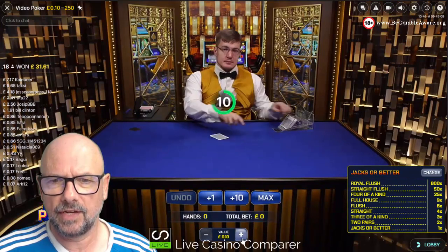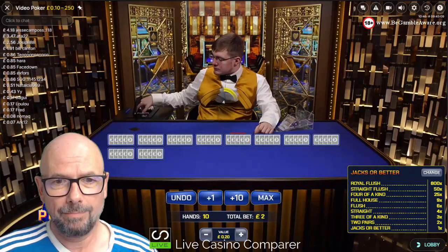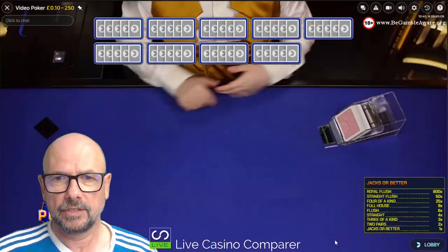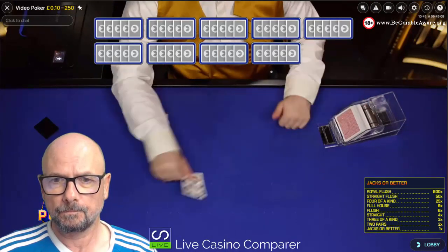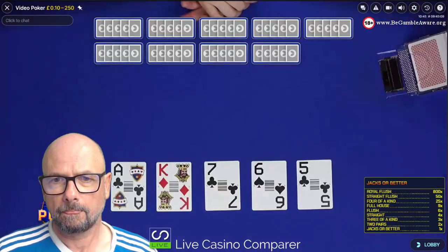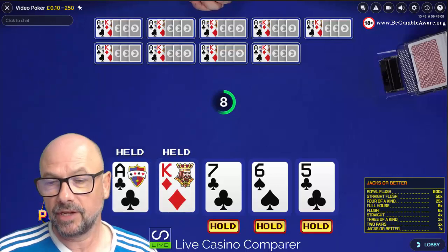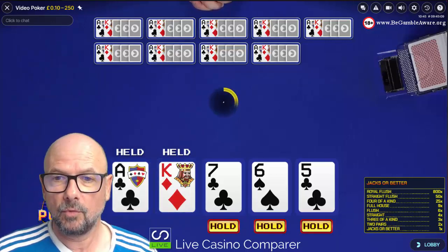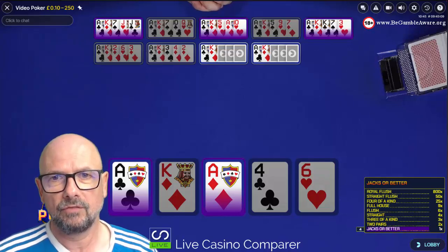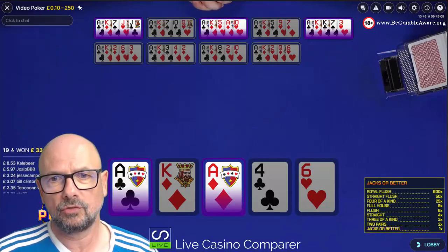We're going to pick a hand value of 20p and hit 10 hands, so we're betting a total of two pounds, playing Jacks or Better. I'm going to hold the ace and the king because if I get a pair with an ace or a king we're going to win, and obviously I'm hoping for more than that. In terms of strategies, if you click the description under the video, that will take you to the web page where I've documented all of the playing strategies - it tells you what cards you should hold and what cards you should throw away.